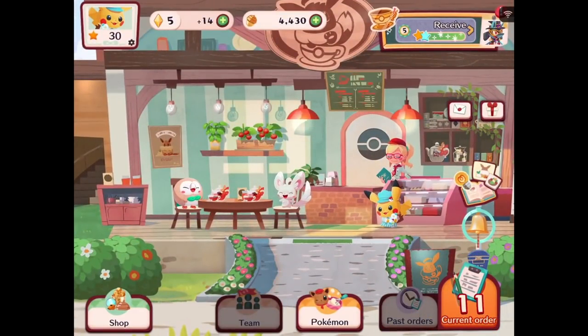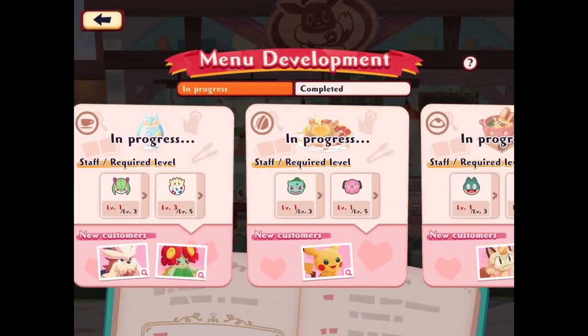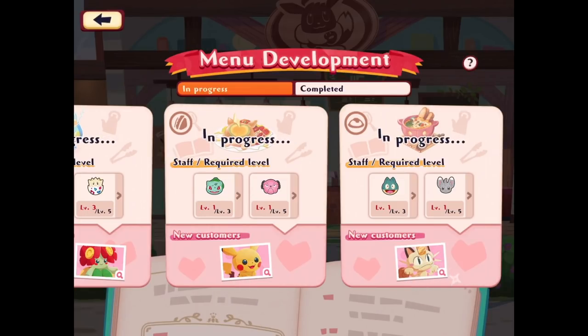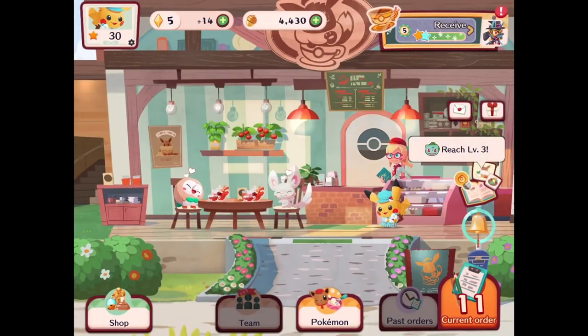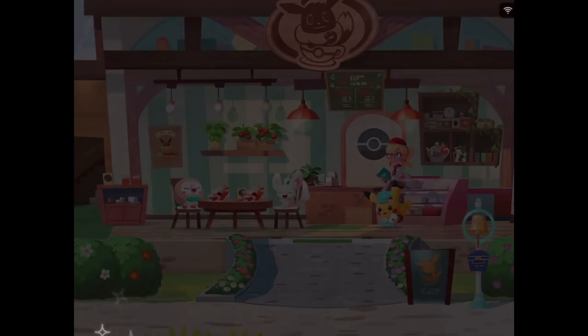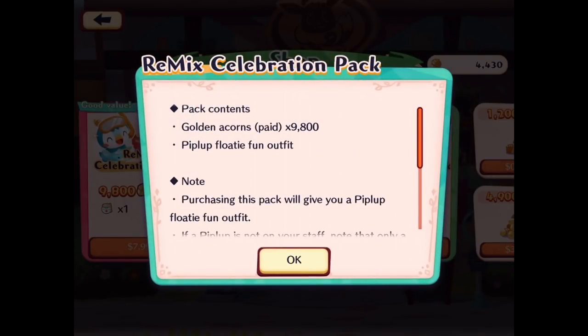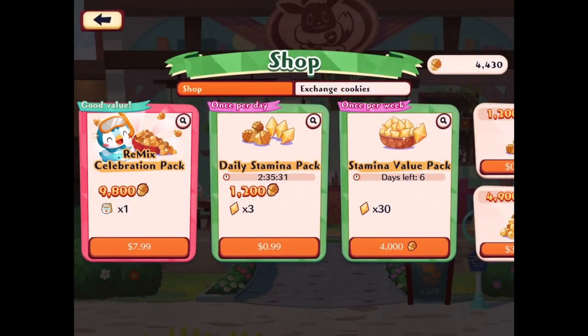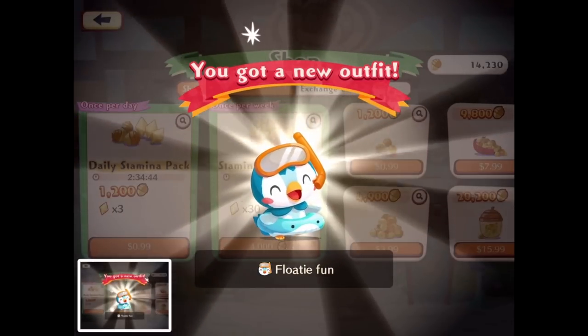Our cafe is going to have a lot of variety when it comes to customers soon enough. Now's maybe a good time to work on orders instead. I also wanted to check out the shop — we have the Remix Celebration Pack which unlocks a new Piplup costume. It's the Piplup Floaty Fun Outfit for 7.99, which also gives us 9,800 acorns. That's our first item showcase of this series — got a new outfit: Floaty Fun! I love it.